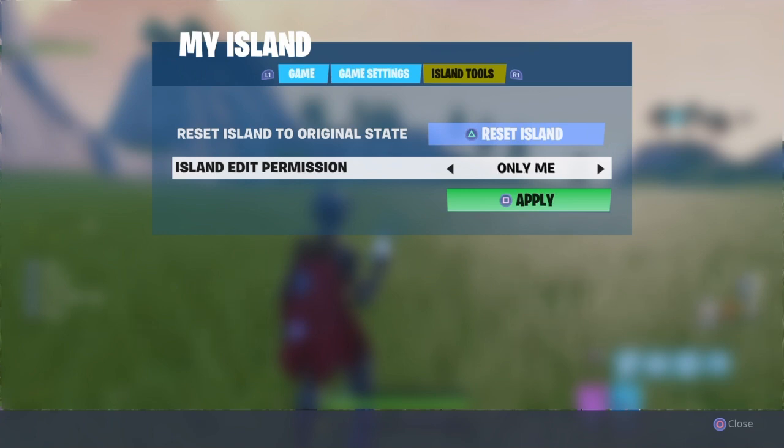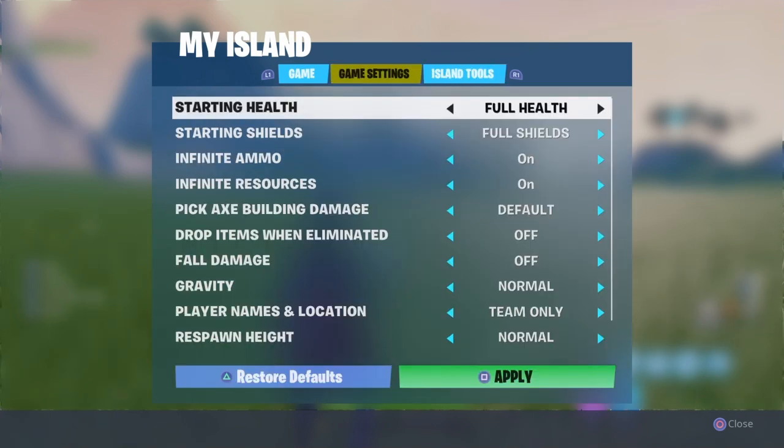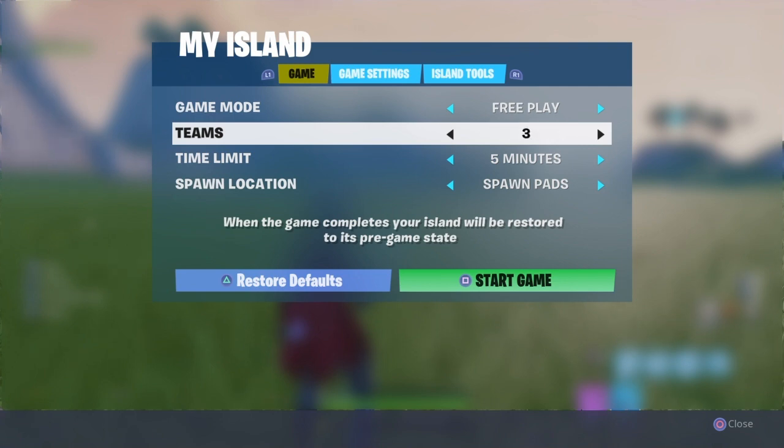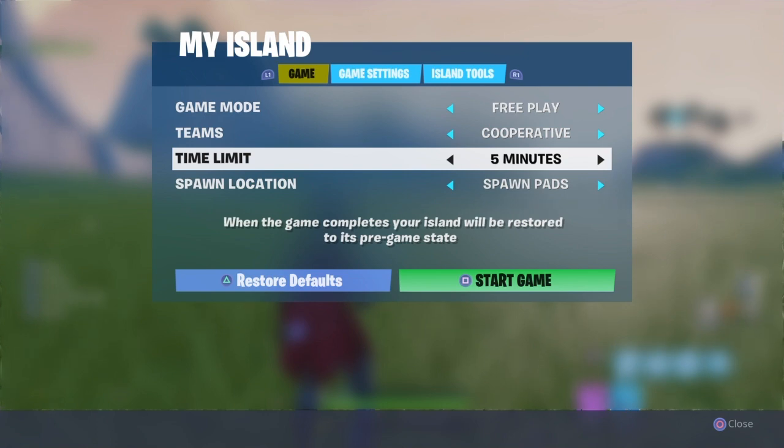It's very obvious — that's where you change all the game settings, like turn off fall damage and all the stuff you do in Playground. And here are the game modes you can do: elimination, free play. There's also cooperative, 2v2, 3v3, 4v4, free for all, or cooperative. You can also set a time limit to whatever you want.